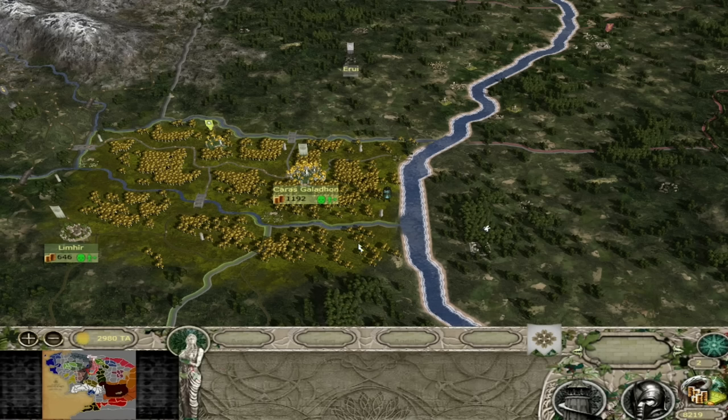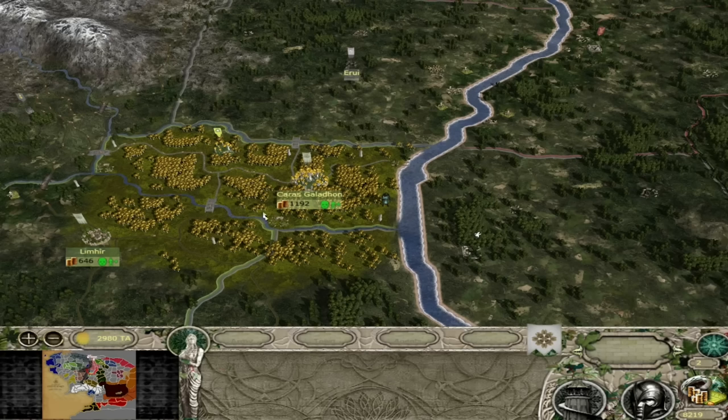Hello my friends and welcome back to the next installment of the version 5 faction overviews for Divide and Conquer. This week returning as the realm of Lorien, the Galathrim - Lothlorien, the Golden Wood. We are the elves of the Golden Wood this week.